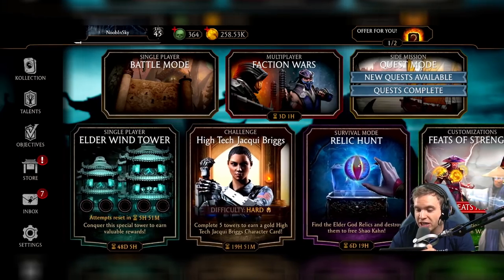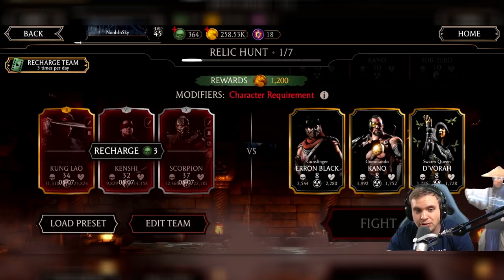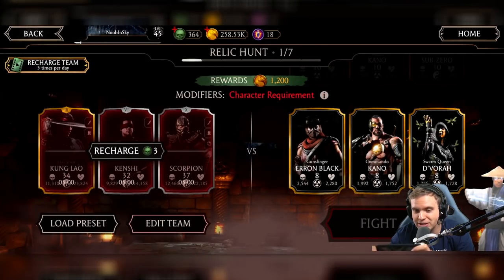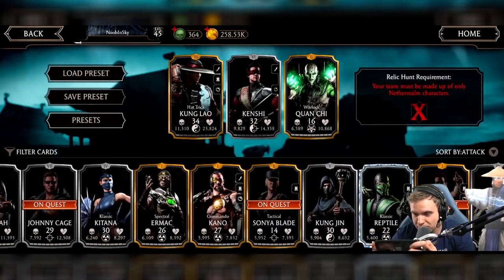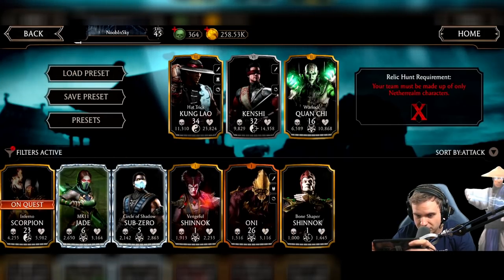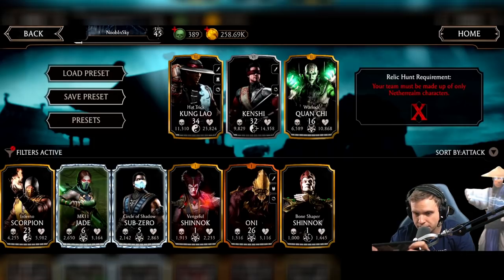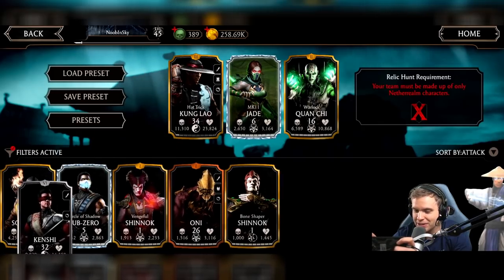Let's go see if we can actually beat this tower, because I think I can. The tower is made up of only Netherrealm characters, which is actually a problem. I don't really have any good Netherrealm characters. Let me filter. I think my Vengeful Shinnok... oh my god, I actually have two diamonds! And I have Inferno Scorpion on quest — sorry Scorpion, you're getting out of that quest. I need you, my boy. Your services are required. I think I'm gonna use Jade here — even though, wow, she's level six. I did not play my Jade whatsoever.